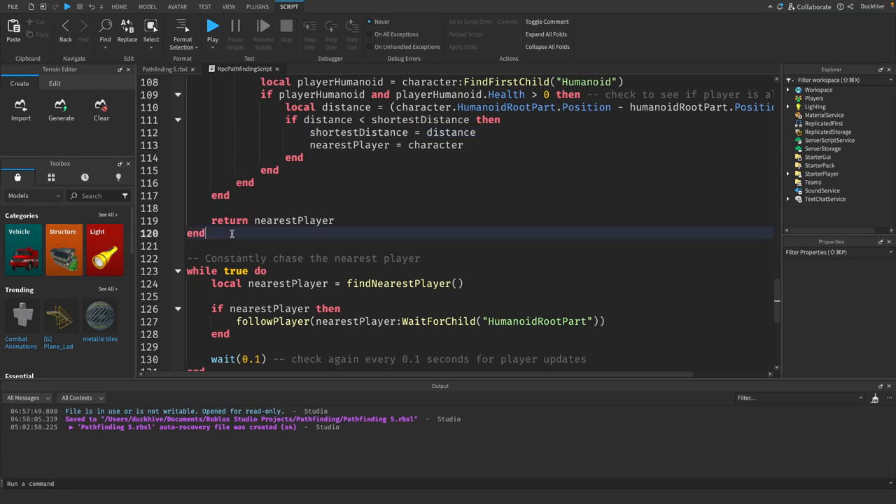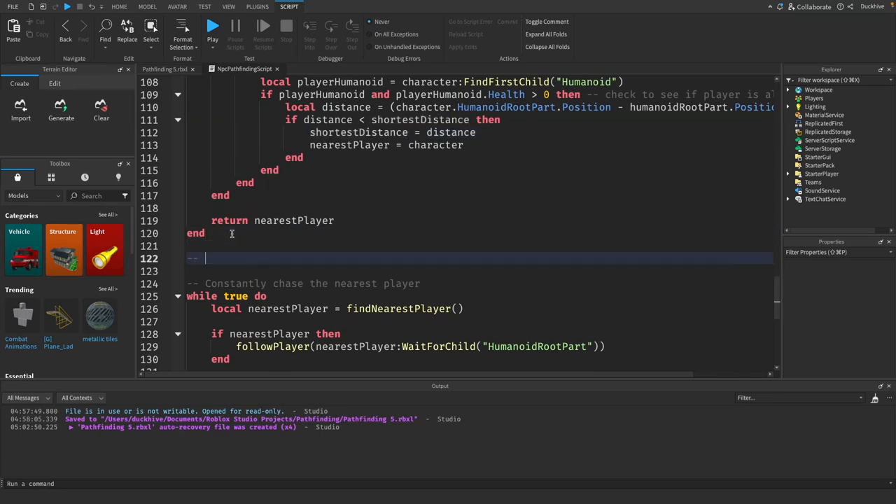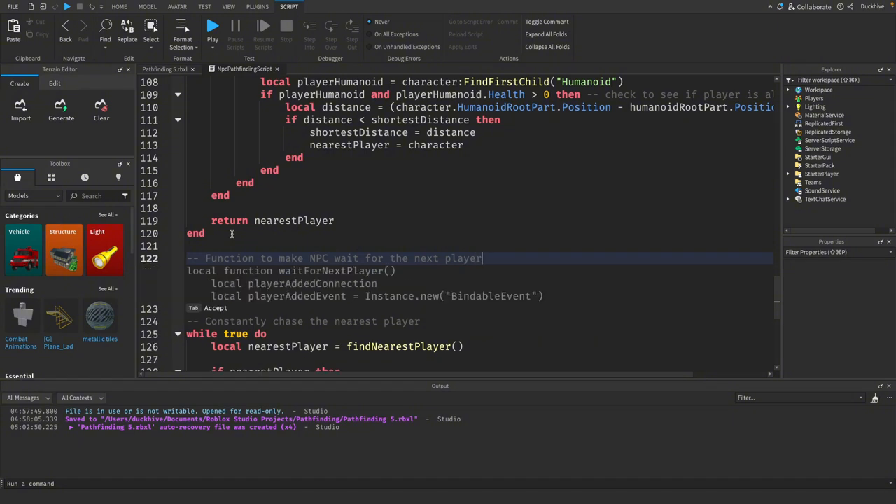Now we need to add a function to make the NPC wait for the next player. This is so it doesn't just retarget our dead body and keep trying to follow us when we're not even alive.